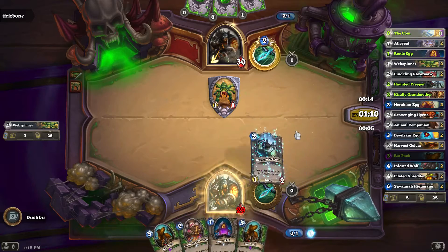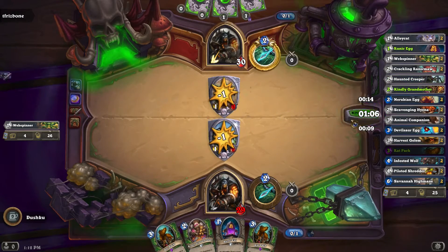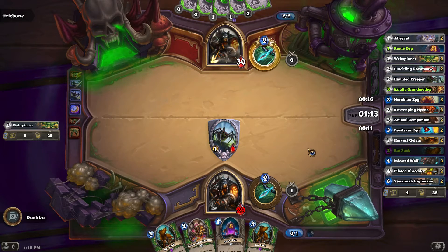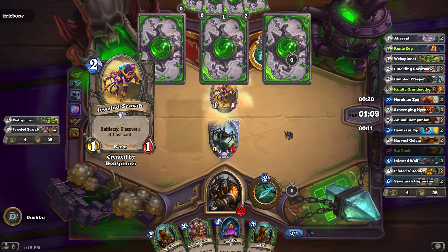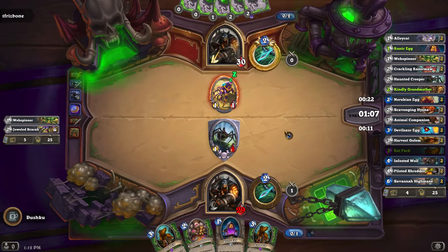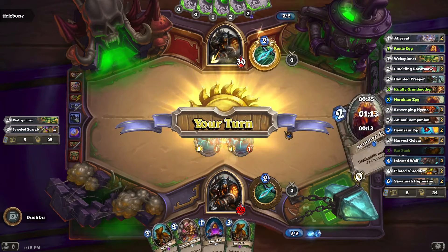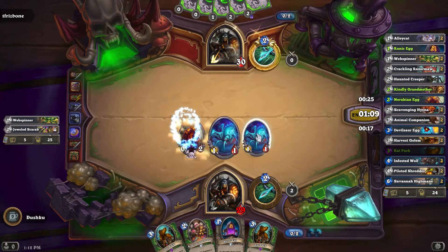I'll actually do this because this kills his — stays on the board as a taunt and whatever he plays now will kill that and I'll start off the tokens, giving me more options as I enter turn 2. Okay turn 2 we'll go with the nerubian and give it a 4/4.